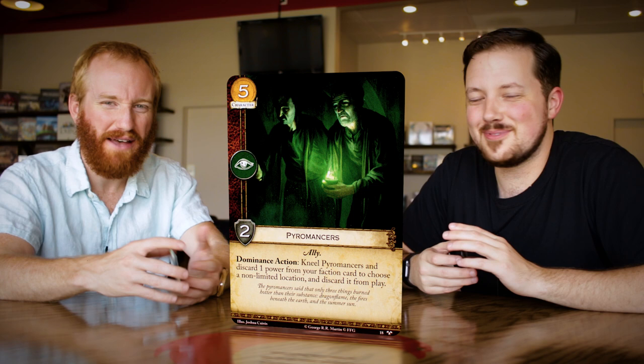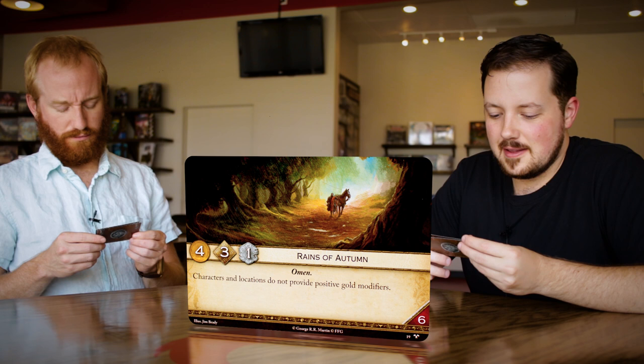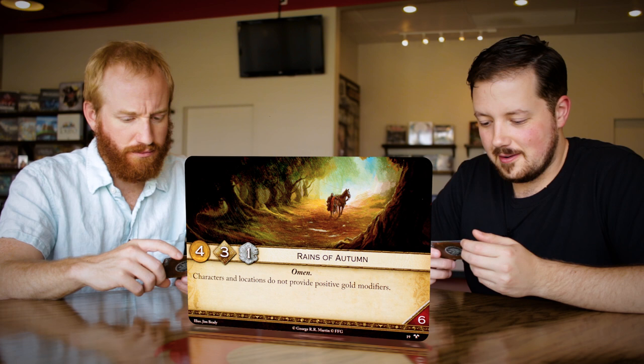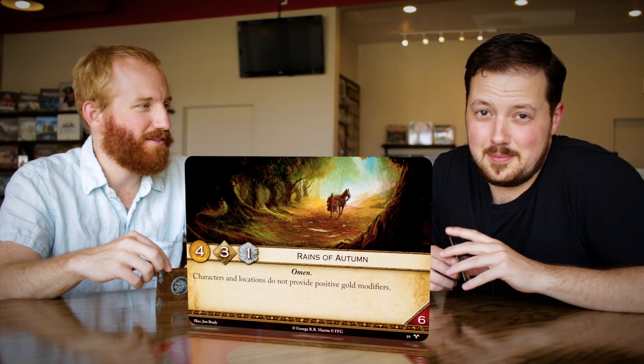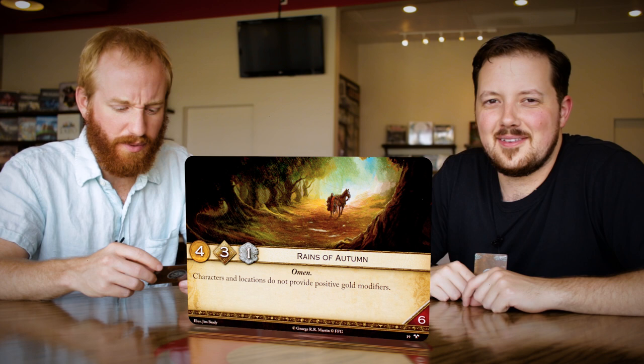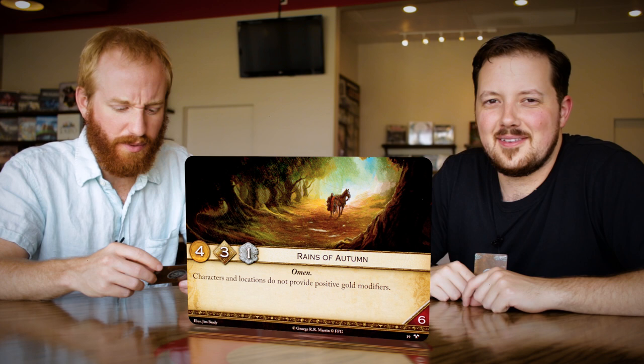To the Reigns of Autumn — we get our plots. Two plots in this pack. Reigns of Autumn: four gold, three initiative, one claim, six reserve, it's an omen. Characters and locations do not provide positive gold modifiers. Why does this exist? Because we're about to get lots of gold in this game and you need ways to stop it if gold becomes too much. There needs to be a choke option available.